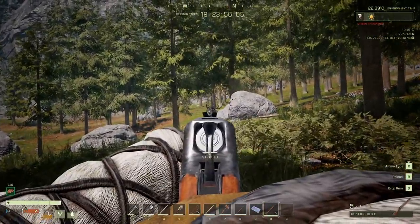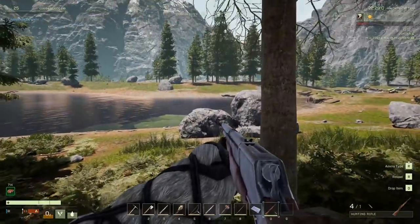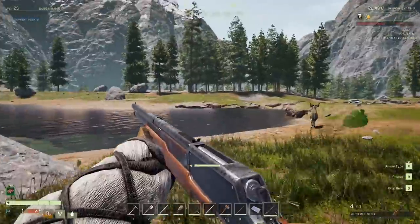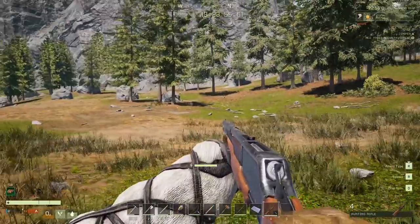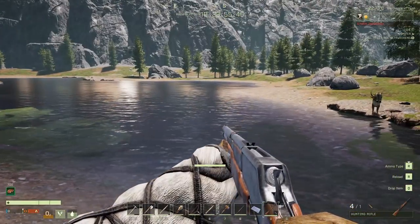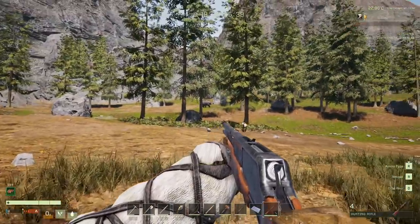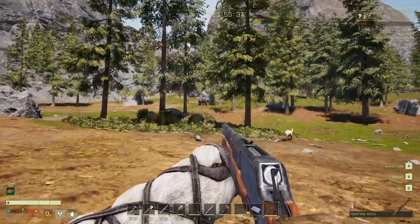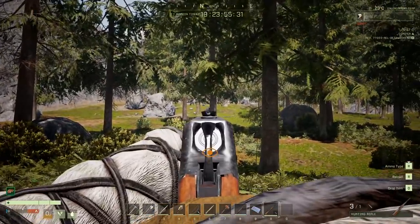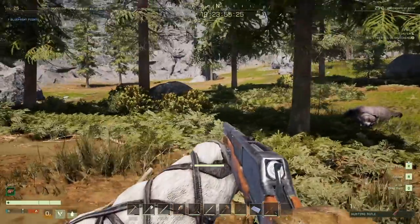Let's try this deer. Okay, this is OP. Where's a bear when you need one? Finally, something that can stop a bear. Oh, there's one! Okay, we're going to try to stealth shot him. Okay, he's mad. Three shots and he's out. Sweet!